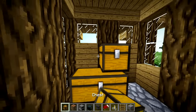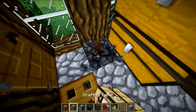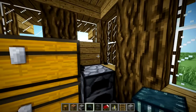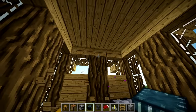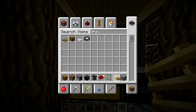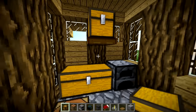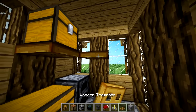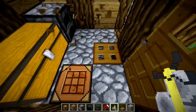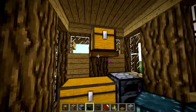We can do two chests here and stack those up. We can do a crafting table on the ground to save space, a furnace, and then an ender chest. You don't have to do them double high if you don't want to. What you could do is take a trapdoor, place it right there, then place a chest on top — that gives a little bit more storage space.